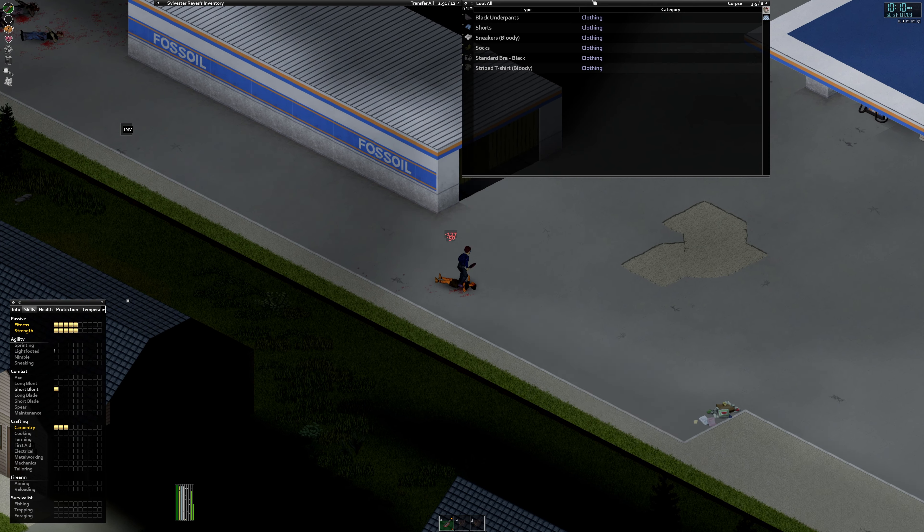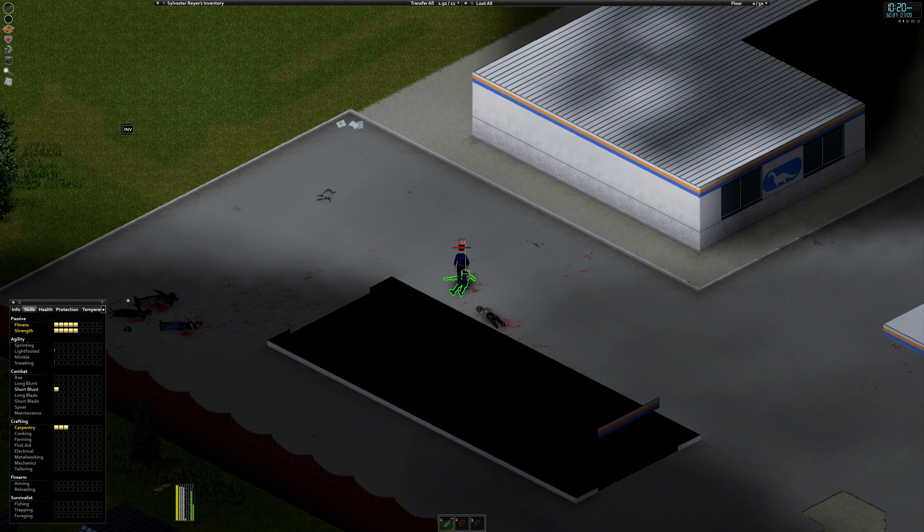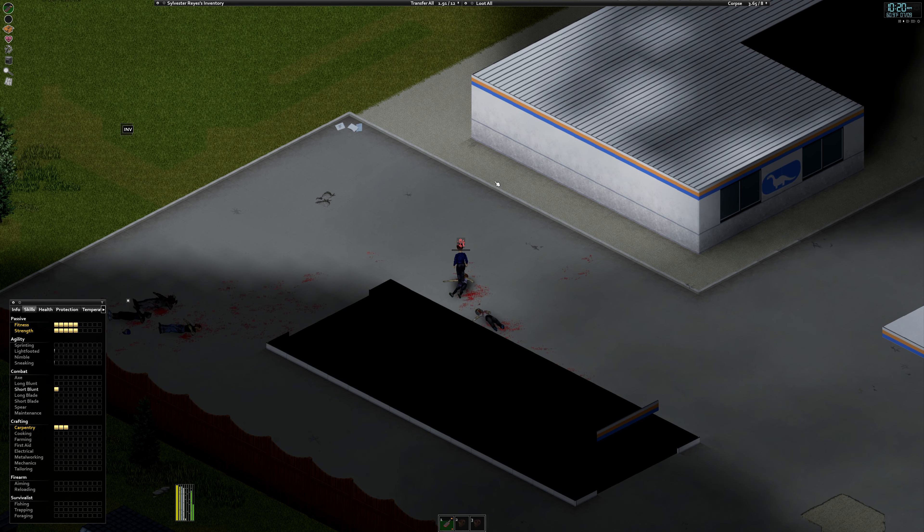Honestly, mastering walking away from zombies and hiding from a large group will open up the game to you more than anything else. Now that you have your basic gear and are comfortable walking away from zombies, what's next? Picking a location to loot and finding a base — either of these will happen next depending on where you spawn.